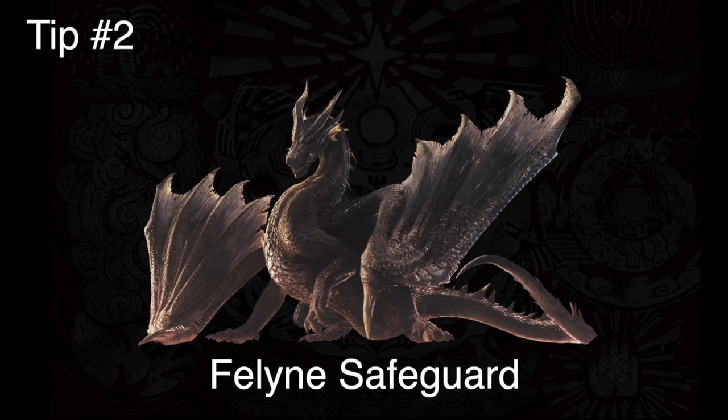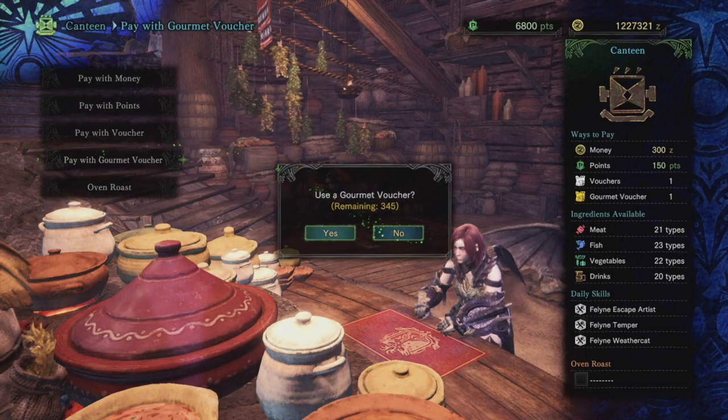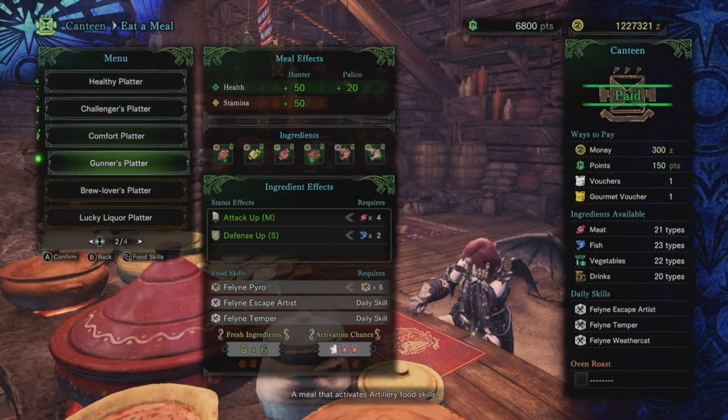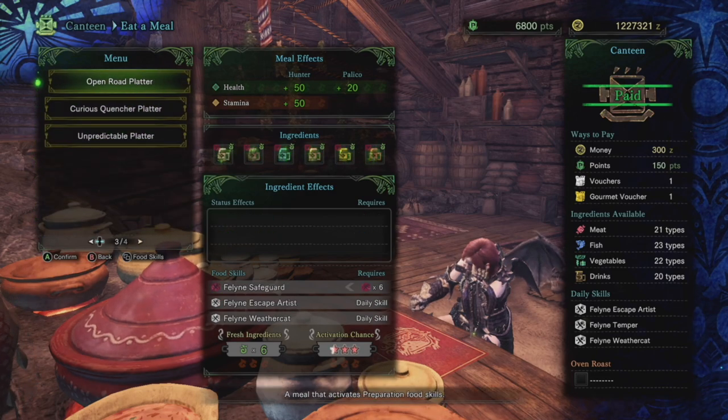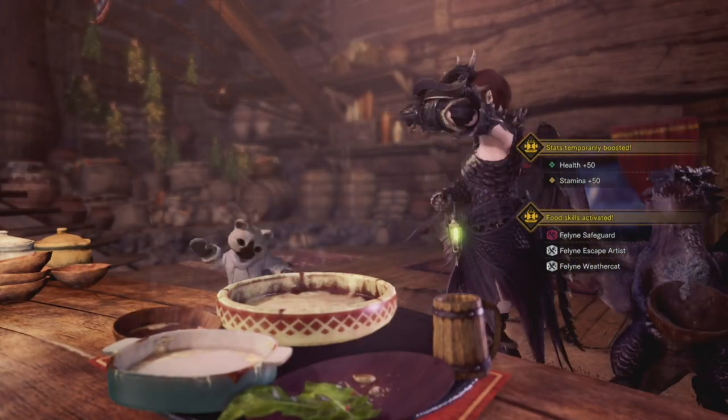Speaking of meal skills, tip number two is unlock Feline Safeguard. I have a link to the video in the description below talking about how to unlock this new meal skill. This works just like Feline Insurance — so if you cart, it doesn't count and it stacks. So if during the hunt you eat again and the insurance is available, you'll be able to cart two times for free. That's a huge help for the people who are having a problem with this quest.